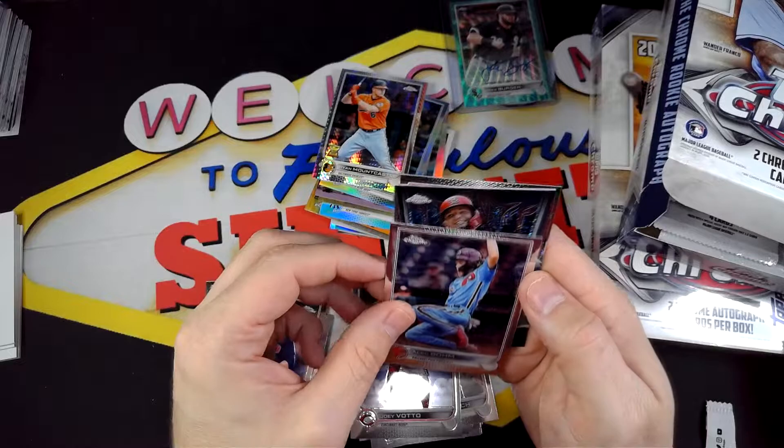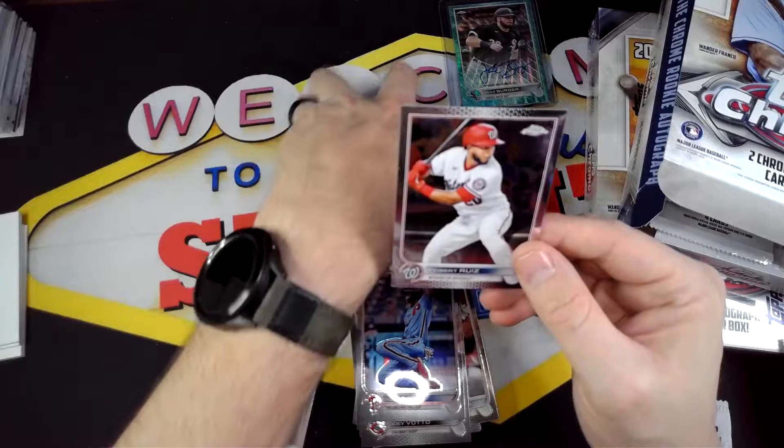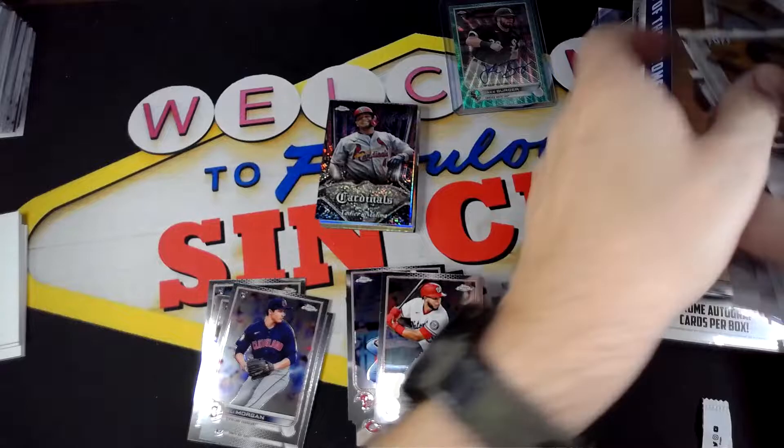Alright, we got Joey Votto, Alec Bohm, and Yadier in some insert — I don't even know what this insert is called, but pretty cool, I like it. And then Ruiz. Alright, that's the first half down of the first box.